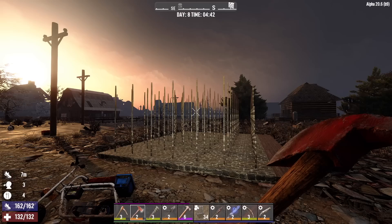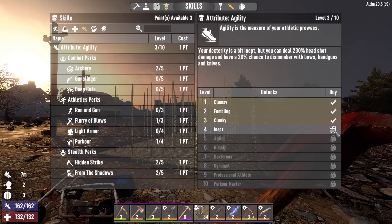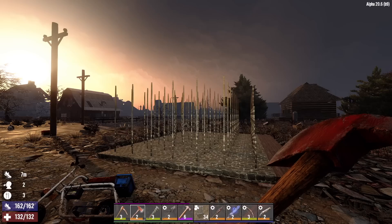Hey, what's up everyone? Glock9 here and welcome back to Get Wrecked. It is the morning of day 8. I've got a few skill points to spend here before we get started. Let's put another point into Agility, taking us to level 4. Let's go Fortitude level 2 and Cardio level 1.